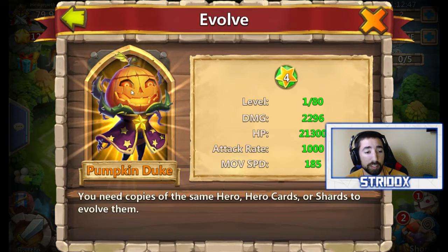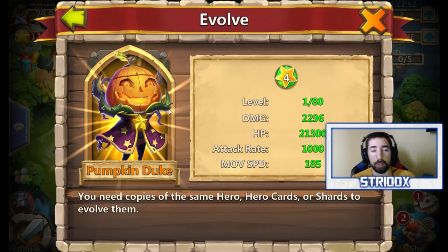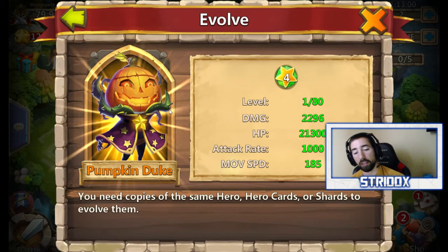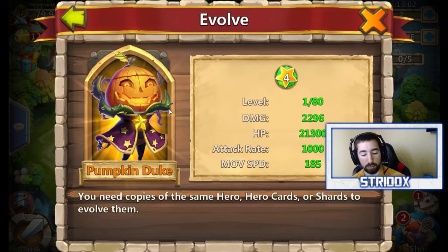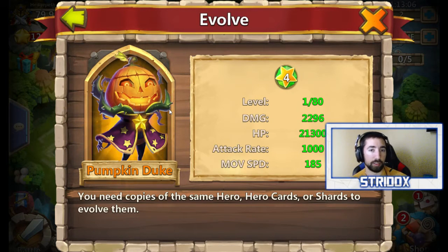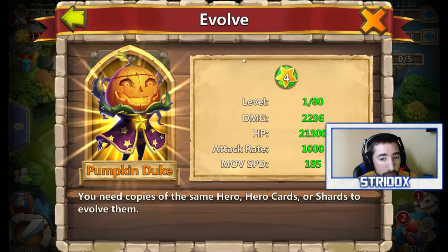You'll notice some heroes whenever they evolve they look different — more updated and cool. Well, they're splitting the visual updates across two updates. The first update has Moltantica, Reaper, Thunder God, and Destroyer. The next update is gonna have more heroes, so don't worry — all your heroes are gonna have different looks.